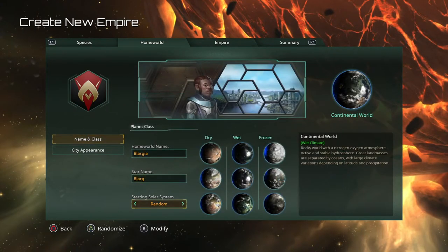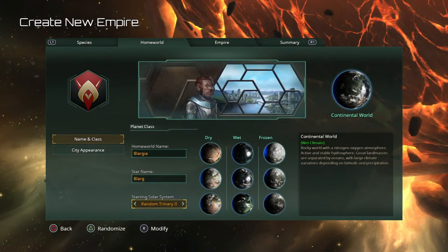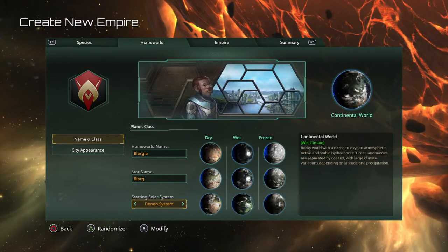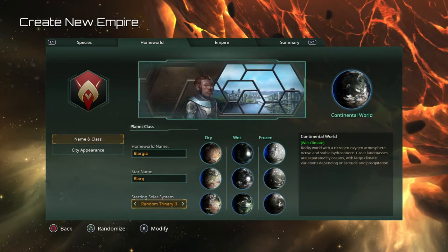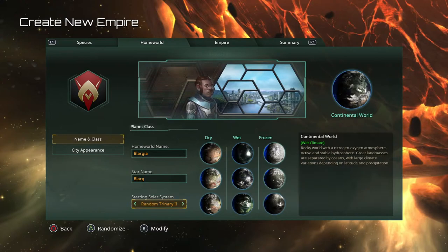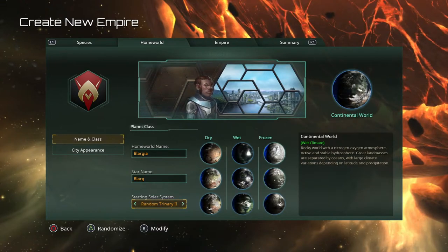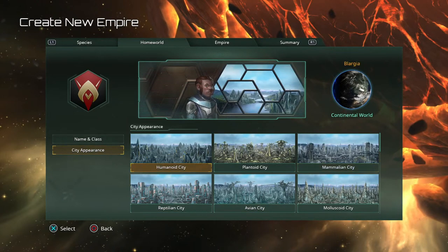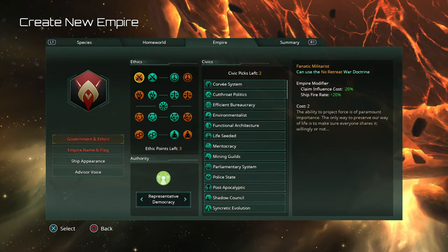Most of this homeworld naming is still strictly cosmetic. I like to choose trinary systems — you can choose between binary, unary, trinary, or the system itself at random. I like trinaries because sometimes at the start of the game it'll actually give you even more energy, which at the beginning of the game is extremely useful. City appearance is also mostly cosmetic.